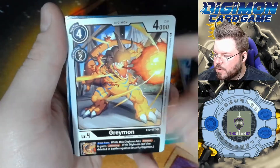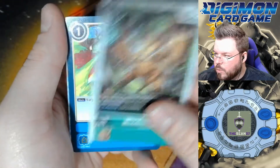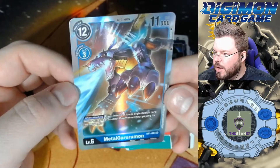Goblimon, Florizomon, Graymon, Night Raid, Okuwomon, Graumon, Megadramon, Woodmon, Mad Dogfire is our rare, and MetalGarurumon is our fourth super hit of the box.